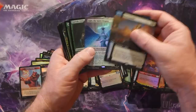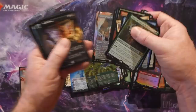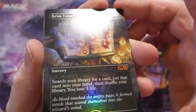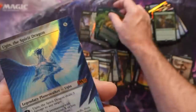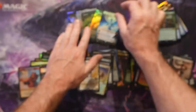Look at these - some crazy, crazy hits! I'm shaking, I can't pick these up. The borderless foil Grim Tutor was amazing, Chromatic Orrery destined to be a Commander staple, Solemn Simulacrum, two borderless alt Cultivates, and then the granddaddy of them all: foil borderless alt-art Ugin, the Spirit Dragon. I really hope you guys enjoyed watching this video - we're doing bundle openings and another booster box opening this week. If you liked this, smash that like button. See you soon!